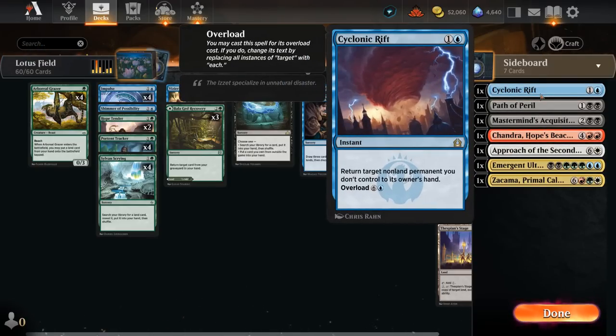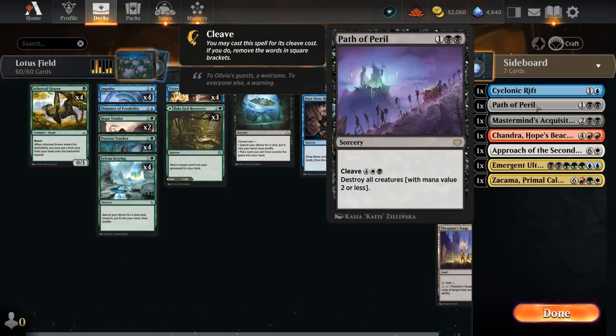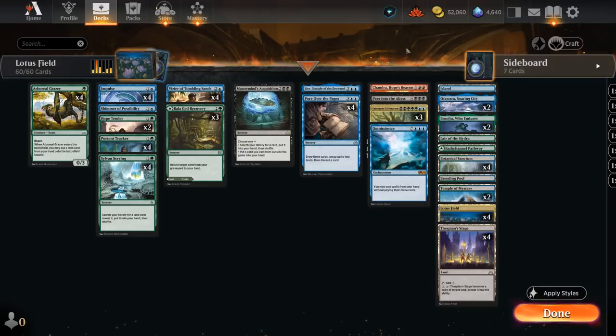We also have some interaction: Cyclonic Rift which can be overloaded, or Path of Peril to deal with smaller creatures. For the most part we're only going to cast Acquisition once we can really close out the game.